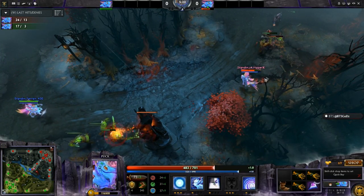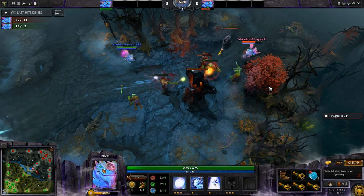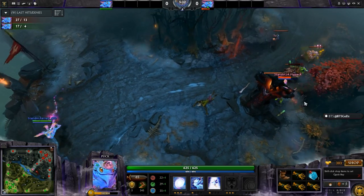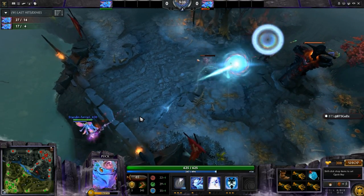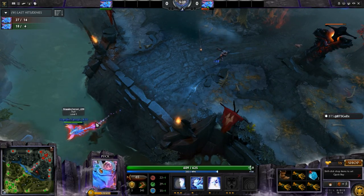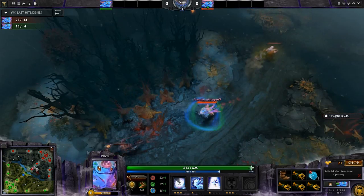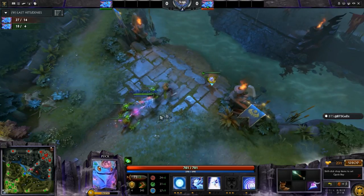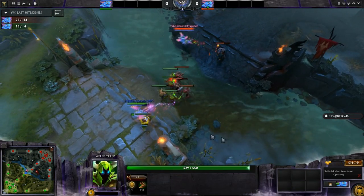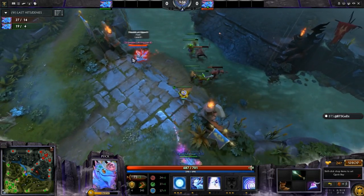That's a regen rune, so free harass — although s4 denied it, giving Ferrari zero experience. Ferrari is missing out on a lot of experience: s4 is six and a half levels whereas Ferrari is only five and a half. This is pretty difficult to come back from. Puck versus Puck is less of a matchup where you're rushing to get level six compared to other matchups, but when it's this big a level advantage it's a big difference — that couple-level silence is going to matter. Ferrari has also spent gold on observer wards so he won't have the stats to cope with a man fight.